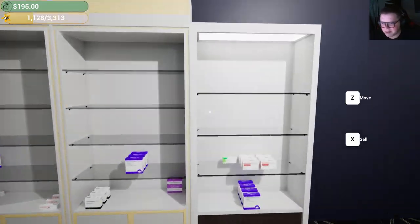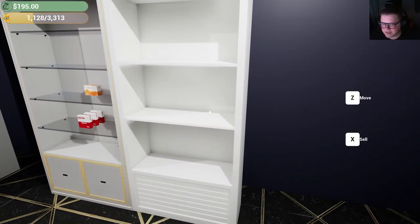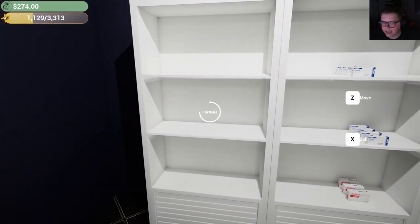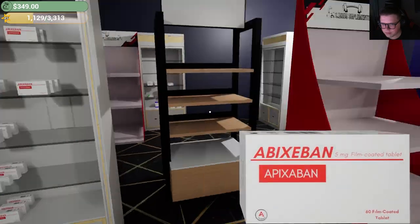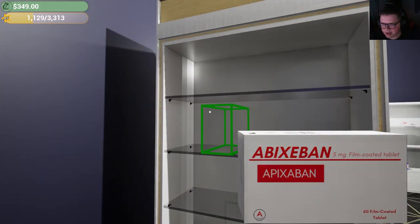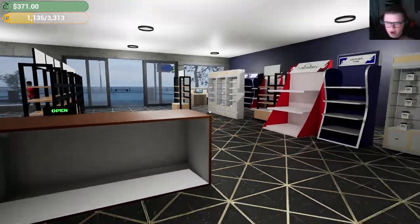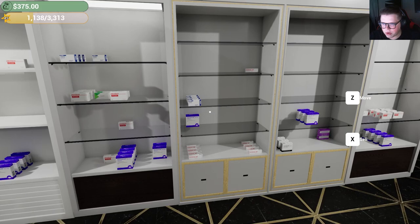It doesn't tell me how much I'm selling the shelves for, but I can see how much money I got. They give me around 150 for a shelf — could be worse. I'll just assume all of the old ones are broken other than a couple I've tested. I really have to be careful not to accidentally sell shelves because there's no confirmation — you just hold the button and it sells. I'll have to triple-check everything.